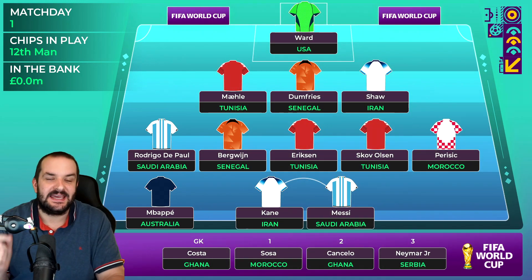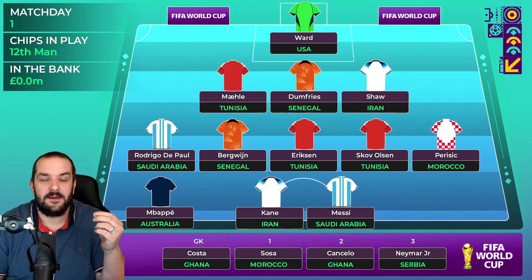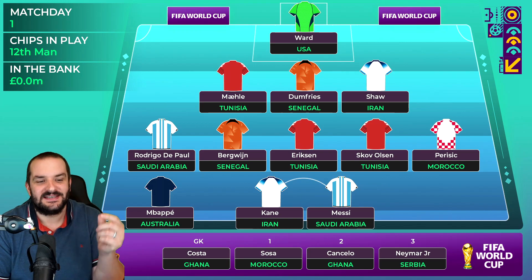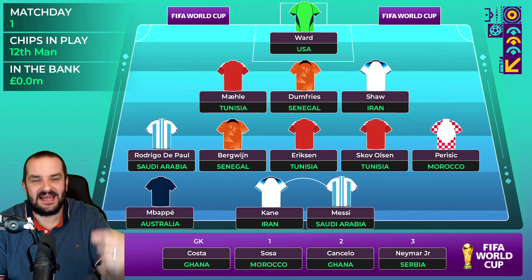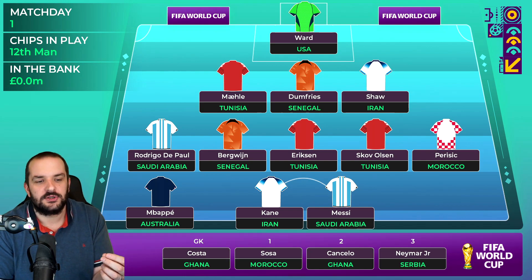Up front is really where the money has gone. I've gone from Messi, Depay and Richarlison to Messi, Kane and Neymar, which looks a little bit better. I'm still planning on playing my 12th man chip on Mbappe to have him for Australia as well, so for match day one I'll have Mbappe, Kane, Messi and Neymar. That's the kind of fun you can have in these short-format tournaments.